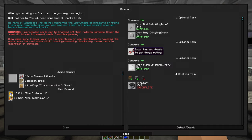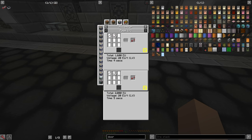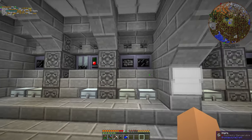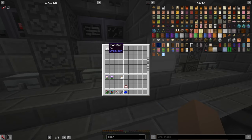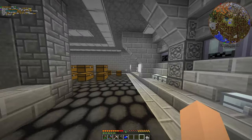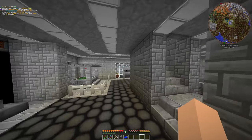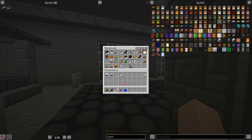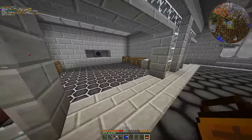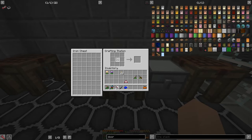I need two iron rings - that's three per one so I need six in total. I need a hammer and a file. One, two, three, four. Simple.